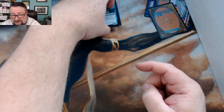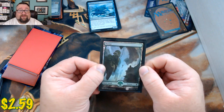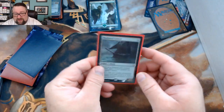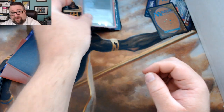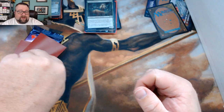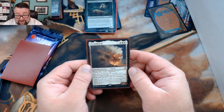Still no prize cards. For the foil basic you get a full-art Battle for Zendikar forest — kind of nice. The random foil is a foil rare Shadowed Caravel. For the common or uncommon slot we have Eternal Witness — pretty sure that's still over a buck.